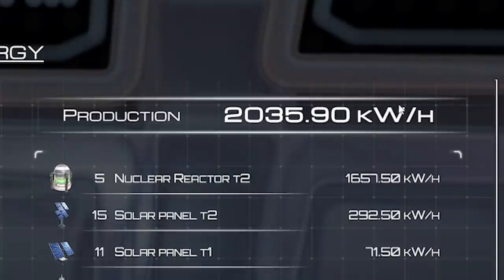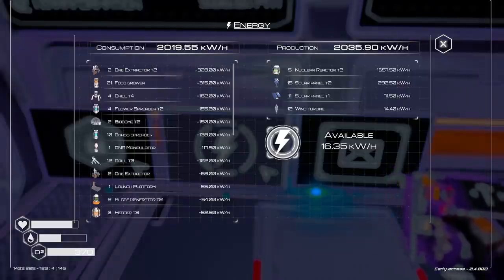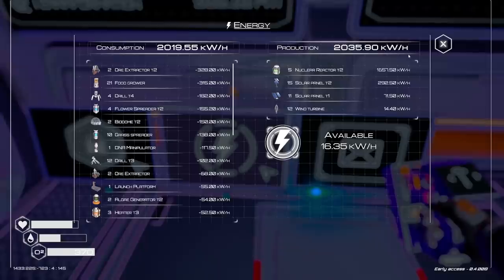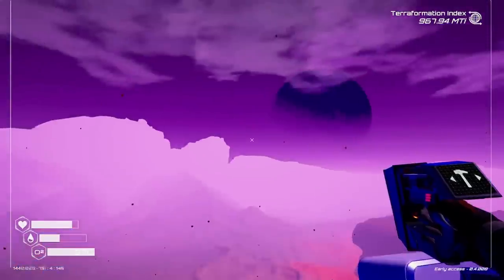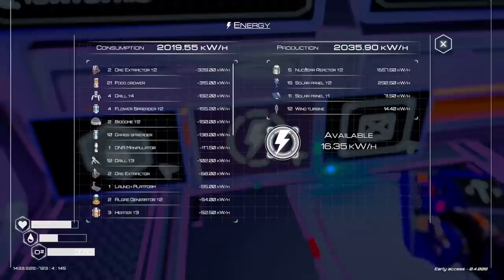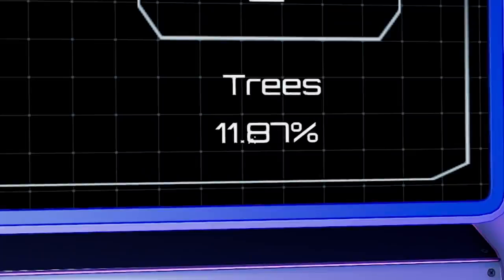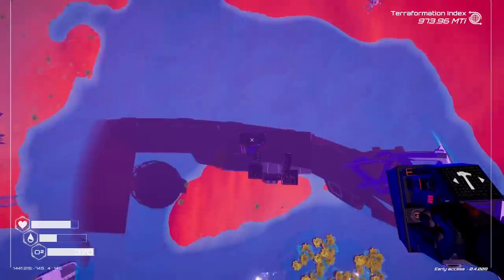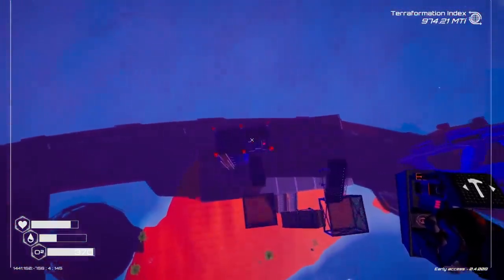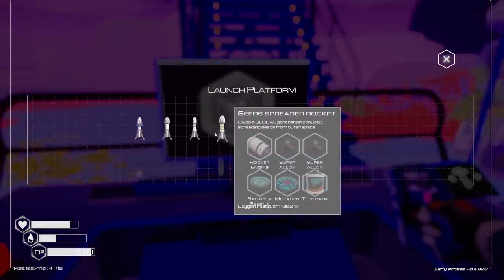Everything's gone purple again — why does the sky keep going purple? We can't do too much until we get more nuclear reactors. We're only about 12% of our way to trees. But we do have a load of new rockets — a seed spreader rocket. We need one rocket engine, two super alloys, bacteria, tree bark, and a mutagen. We've never dealt with a mutagen, so if we head over to this biolab type area, we can see we can craft one.